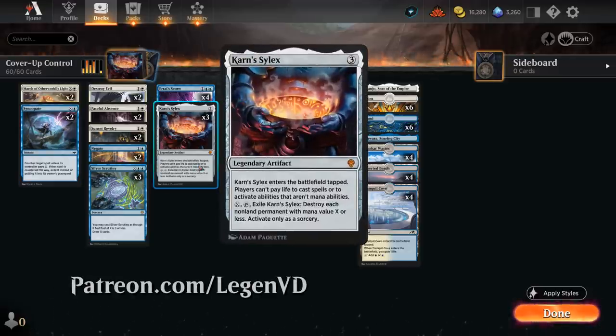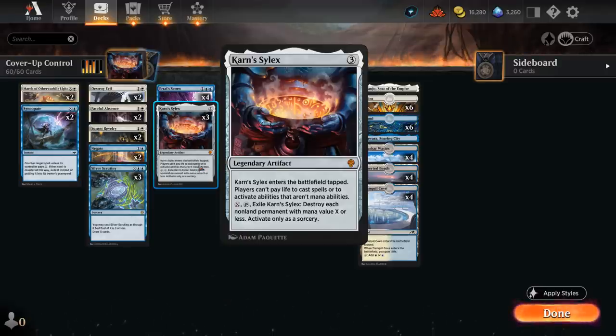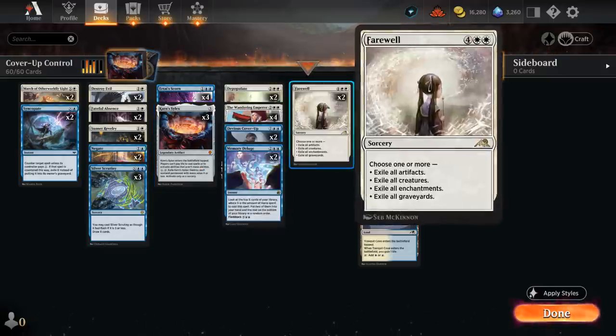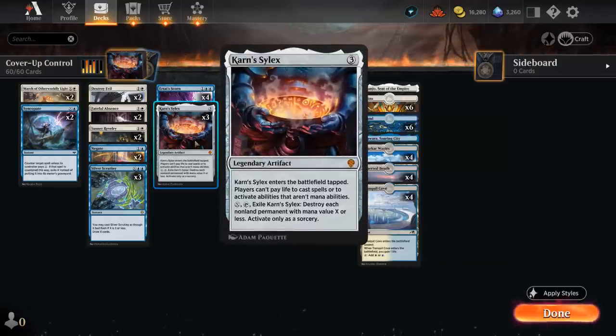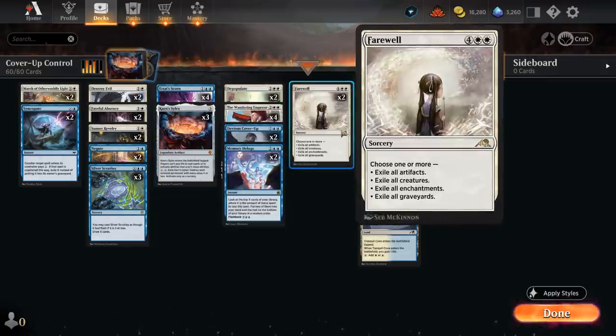Karn's Silex is a legendary artifact that enters the battlefield tapped. It says players cannot pay life to cast spells or to activate abilities that aren't mana abilities — doesn't come up a whole lot in Standard. We can pay X mana, tap and exile the Silex to destroy each non-land permanent with mana value X or less, and it can only be activated as a sorcery. This is a very nice and versatile answer, pretty similar to Farewell, but has the advantage of being able to play it early and activate it early, so we can potentially sneak underneath counterspells.